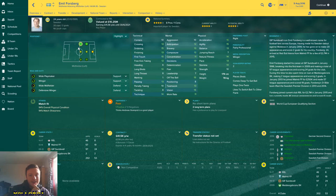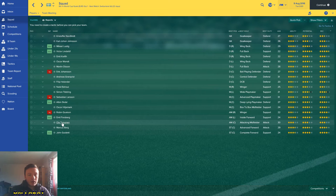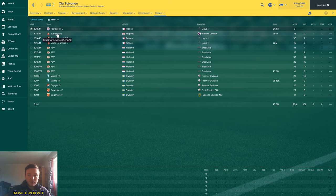Emil Forsberg — he is going to be a really important player. Who does he play for? Leipzig. Ola Toivonen — he is old as hell, been around for a while. He played for Sunderland, only made 12 appearances, no goals, then went to Toulouse. Marcus Berg. And John Guidetti — he's going to be the main man for us.